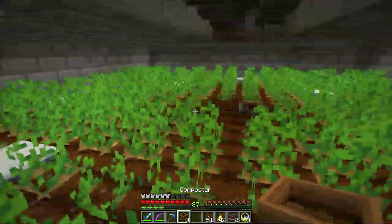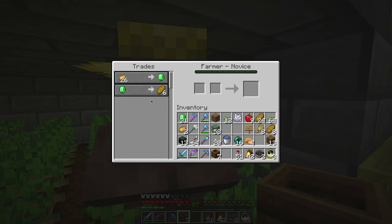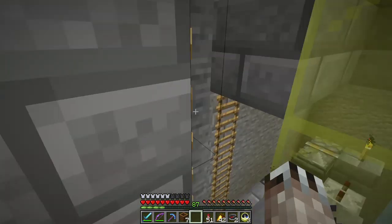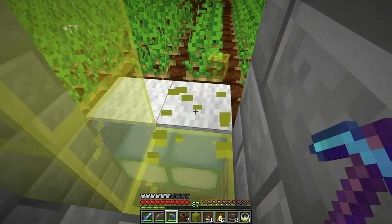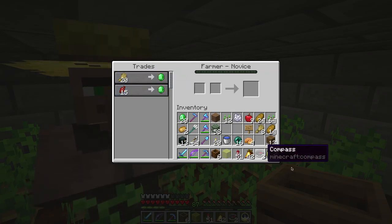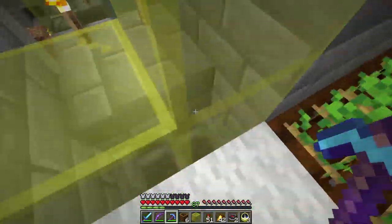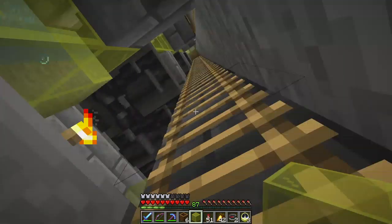Hi! Would you like a profession? Thank you. This is working. Let's get some more bread. They're in. I have some yellow glass around here somewhere. Hi! Would you like a profession? It's working quite well with these guys. I don't have enough wheat. He has the workstation, so in theory he should remain a farmer, but we'll have to come back for him.